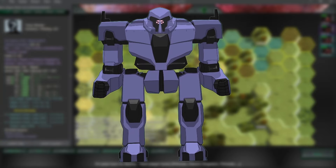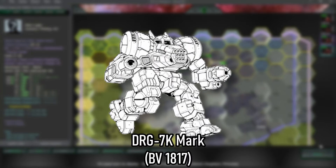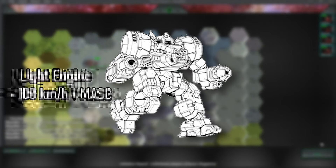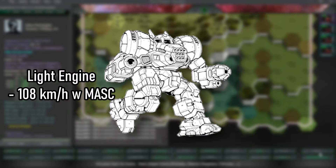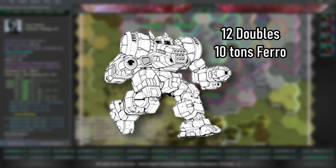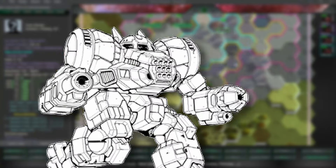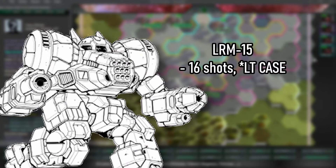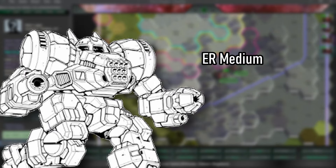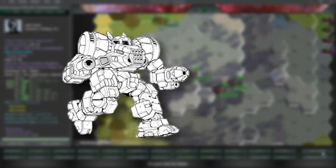Then we have the DRG-5K Emory. His mech is actually one of the first few 5Ks ever produced, so this custom is less of a custom and more of a prototype — more like an early draft model. The chassis is a prototype endo steel, and the engine is a normal-sized one instead of an XL. It's got freezer heat sinks, which are doubles.